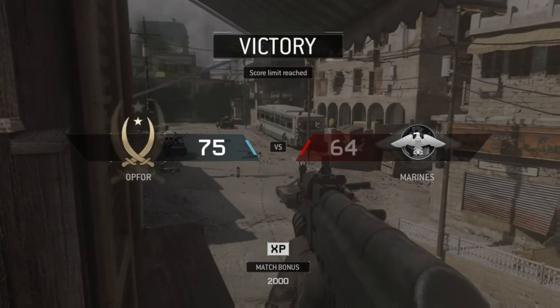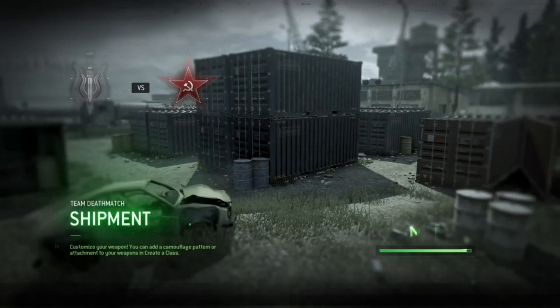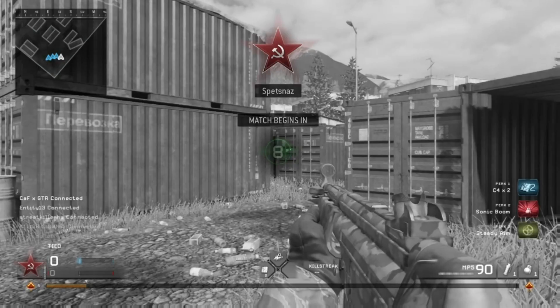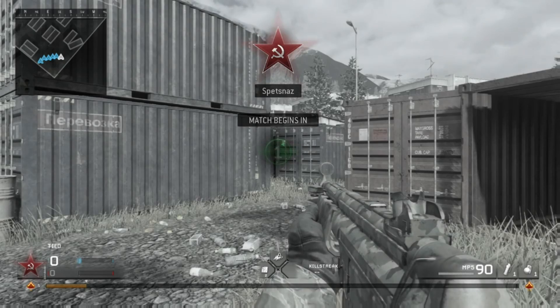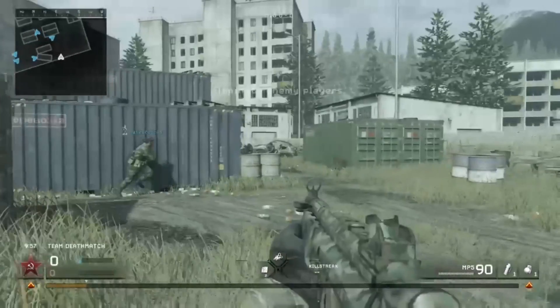Oh man, the game just ended — I was so quiet, I was focusing. Okay guys, I'm back. We're getting into the Shipment map, one of my favorite maps. By the way, that last map used to be my old favorite — I used to play it with a good friend. We're gonna try a different class this time; I'm gonna try the MP5. I did rank up and I have eight supply drops or depot coins, whatever you call them.